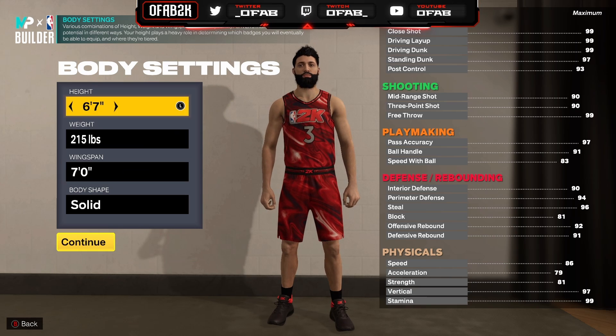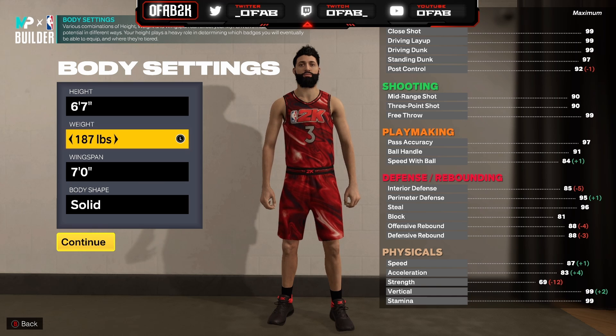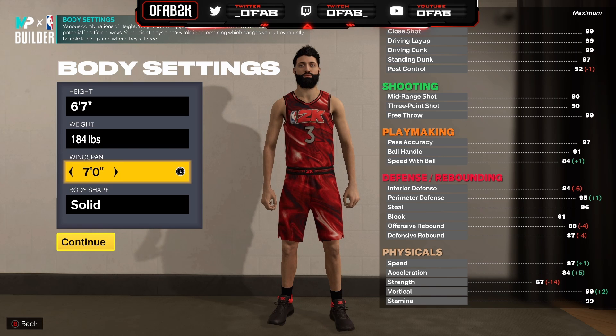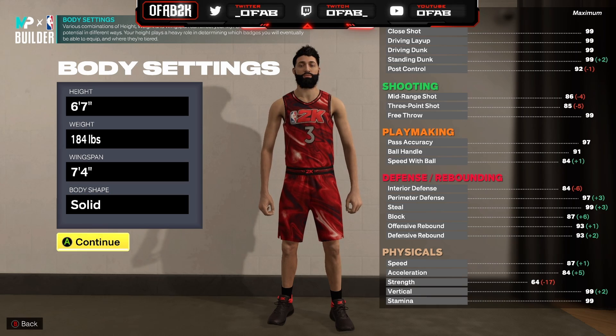Let's get right into this video. First you want to make him 6'7", 184 pounds. Then you want to do 7'4" wingspan and you can do solid. Shout out to Big Rim for this build. Big Rim is a professional 2K League player, he's a great guy and he knows the best build.